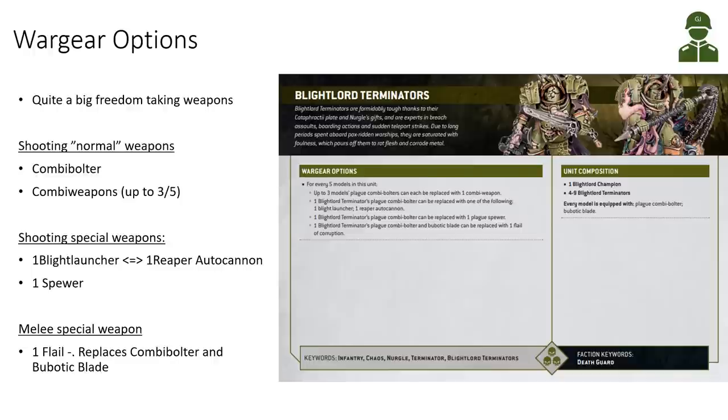Additionally, 1 per 5 can take a Plague Spewer — a nice anti-infantry weapon at 12-inch range, also good for Overwatch. In melee, the standard weapons are the Bubotic Blades covering both axes and swords. And 1 in 5 can replace their combi-bolter and Bubotic Blade for a Flail of Corruption, giving more attacks but lower AP. Taking the Flail means that model loses its shooting option.